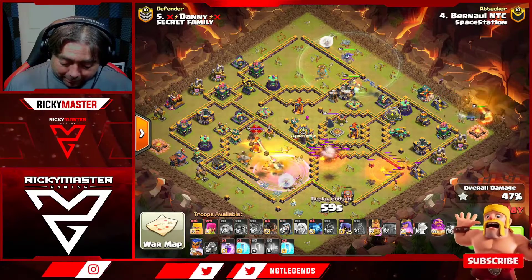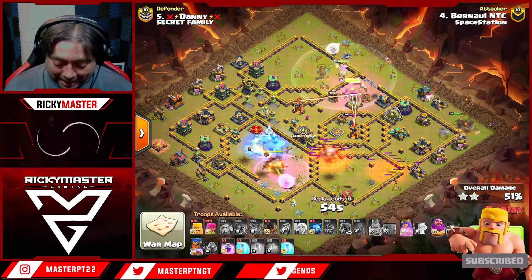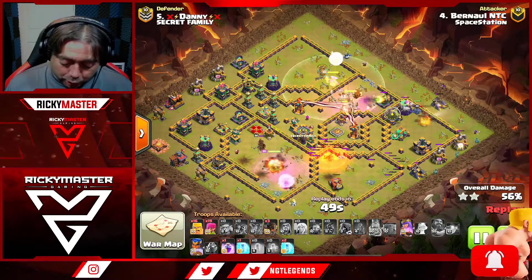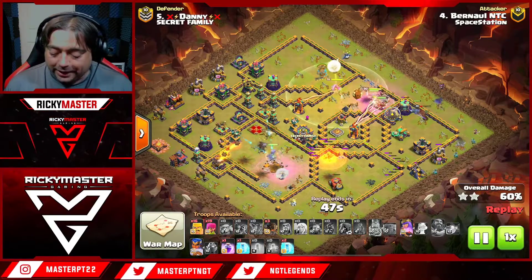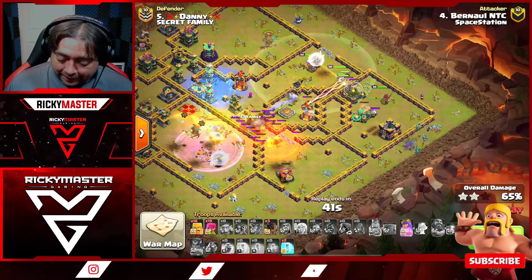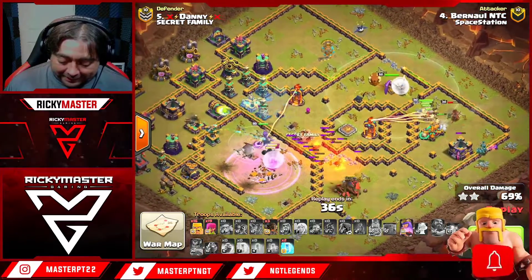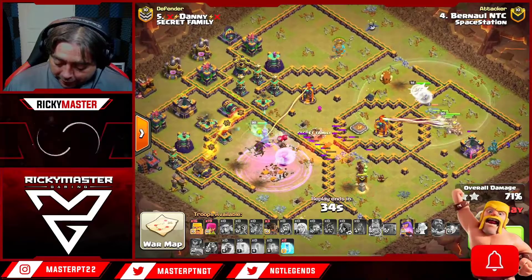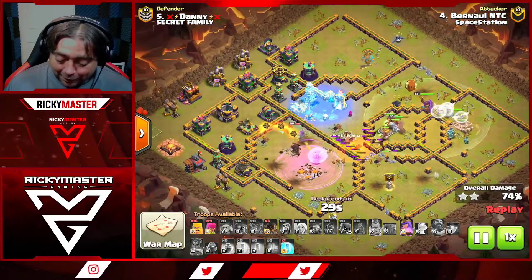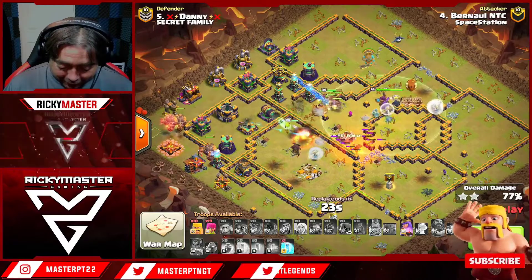It looks like a one-v-one with the royal champion versus the single inferno. He freezes and picks up the single inferno, then his royal champion pops the ability to take out the scatter. The multi inferno is very low HP from the fling flinger. Hogs come in picking up the multi inferno; he freezes the other multi. Can he get this down? He has three rocket loons pushing through.